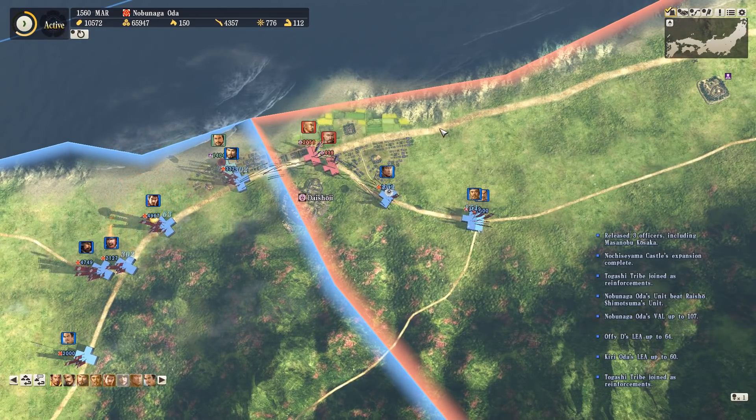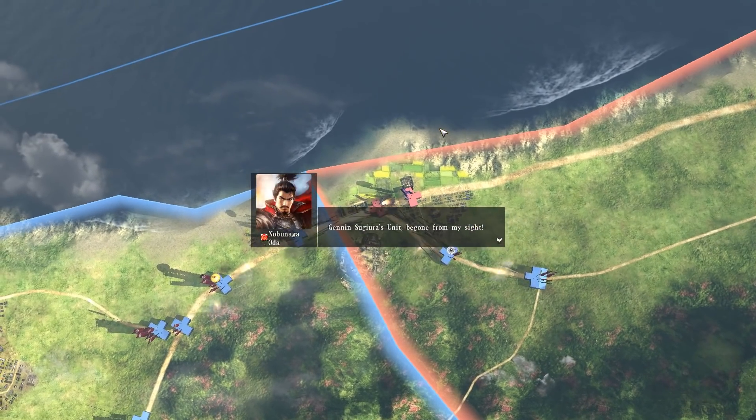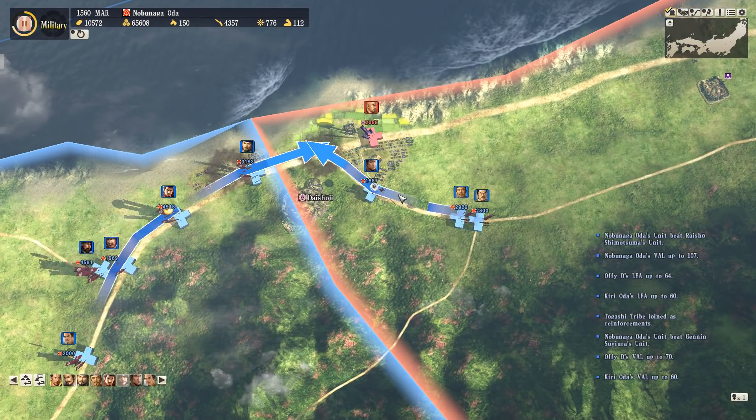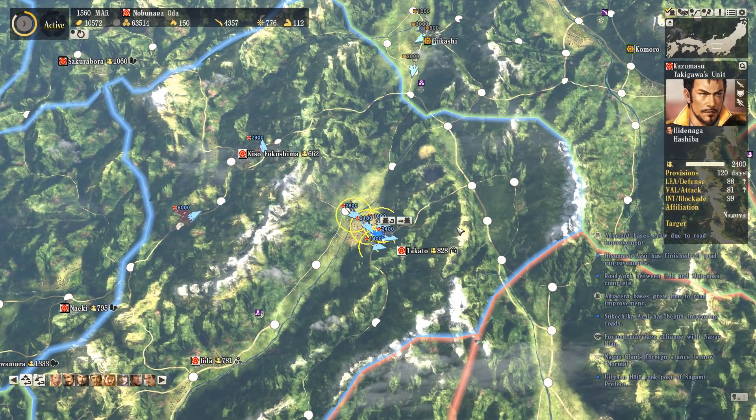We're trading super well, much better than a manual fight would give us - so that's all good. In this case I do miss the opportunity to do the manual fight outside the castle and get the damage, but with our numbers we don't really need to do that.